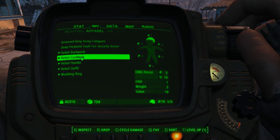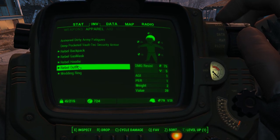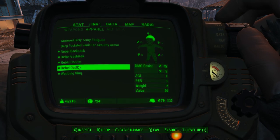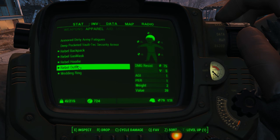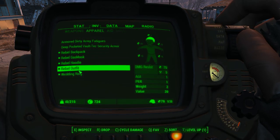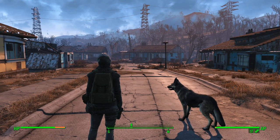The gas mask gives you radiation protection and a little bit of ballistic, plus one Endurance. The hoodie is just one damage resist. The armor gives you 75 ballistic and five radiation, and it gives you one Agility, one Perception. So it's not overpowered at all, but it's a nice set that's hopefully going to get us through to level 13 so I can make the secondary armor.